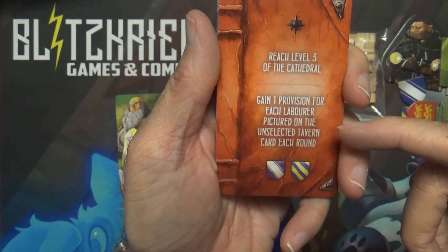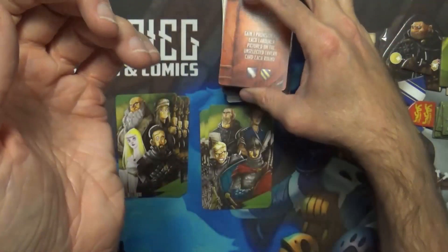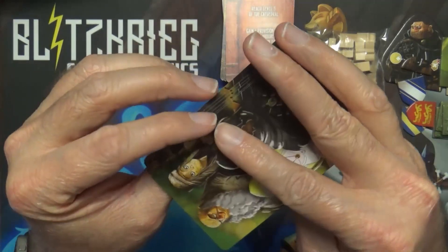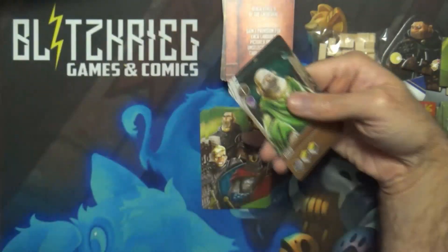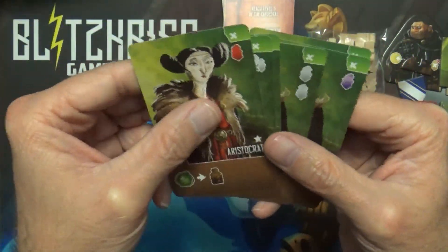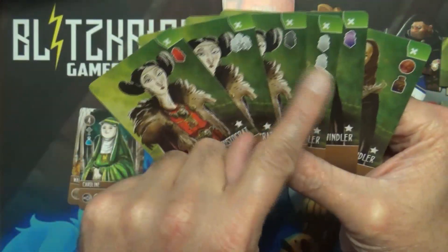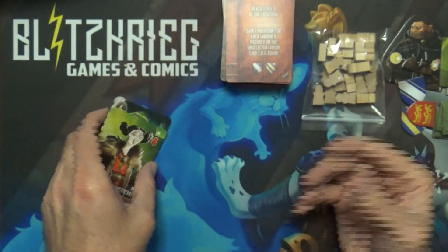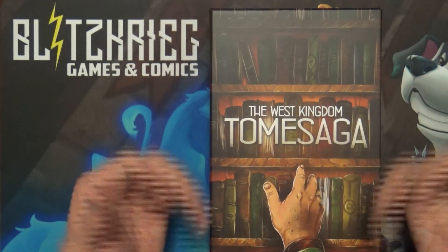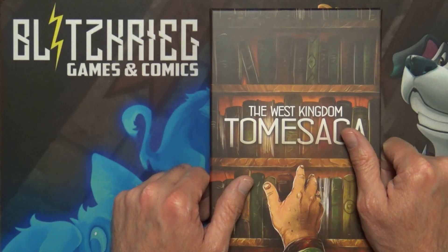You get stuff for the next game basically — starting out better if you're able to pull off some of these things. These look like Viscounts, and this looks like Paladins — I'm seeing the different colored meeples which was a thing in Paladins. It's a cool way to mix things together. I like the idea of playing an overarching campaign. Now that I know I can do it solo, I'll definitely do a series playing through all three games solo through the Tome Saga. Thank you for joining us and have a great day!